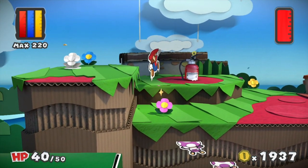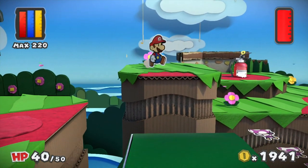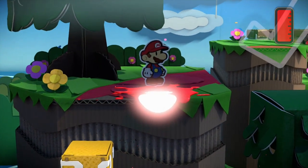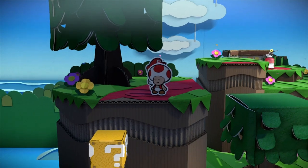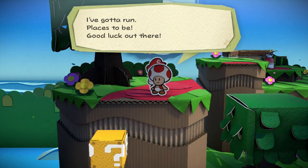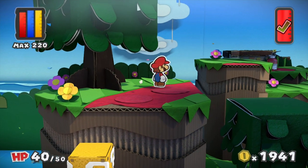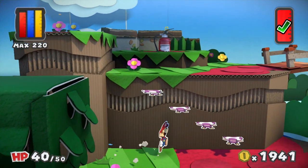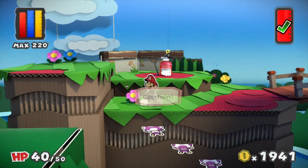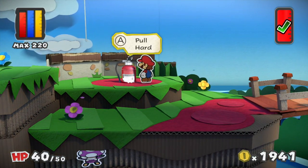Looks like we've got a thing just buried in the ground there. But before I grab that, I want to head over here to get the last colourless spot - this toad here. Oh Mario, you restored my colour, thanks so much. I've got to run, places to be. Good luck out there. That toad, I believe, is heading off to the old hangout spot in Port Prisma, but he might not appear there until after the first big paint star.